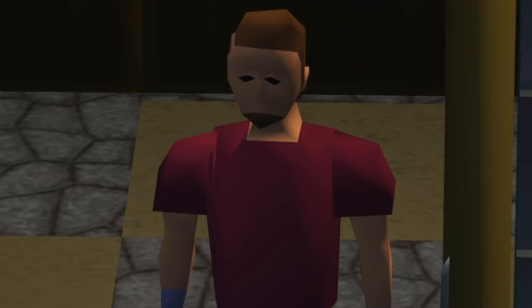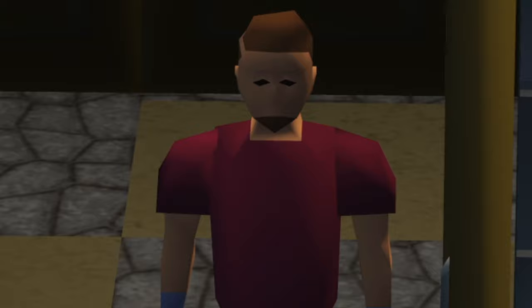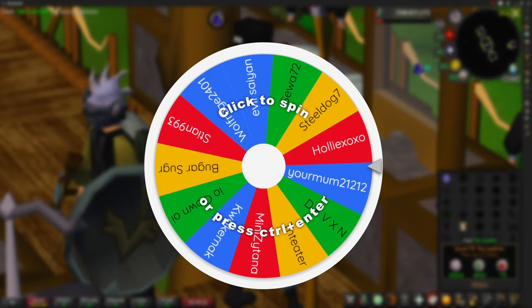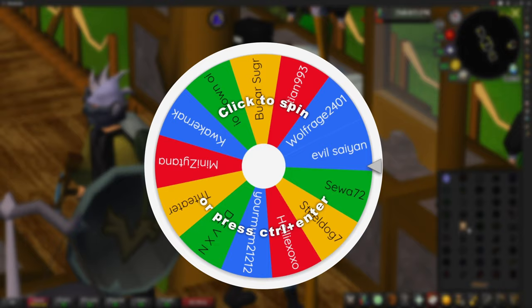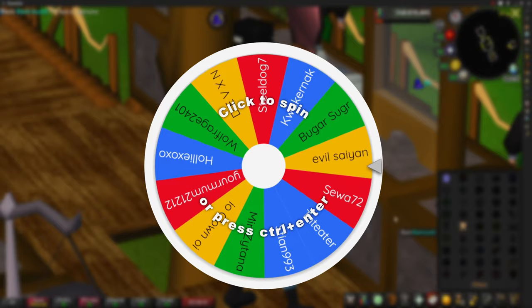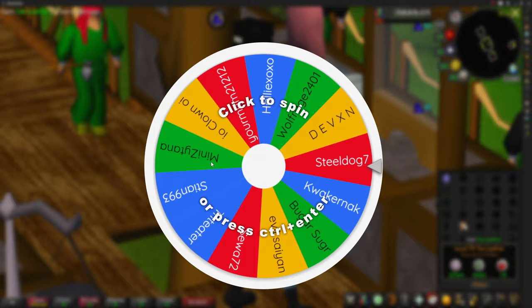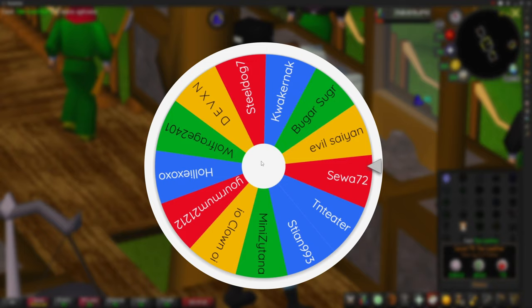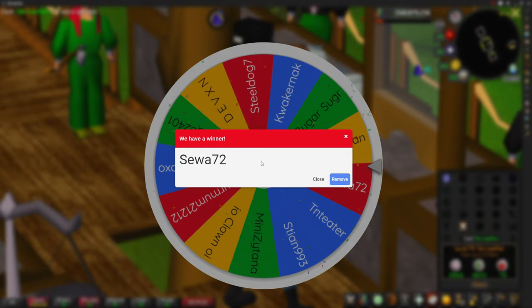And like always, that will be going away to one of you guys. So let's jump over to the spinning wheel to see who will be taking away these profits. We currently have 13 entries. Let's go ahead and spin this — and today's winner of all profits is going to be... Congratulations to CY72, you are today's winner of all profits!